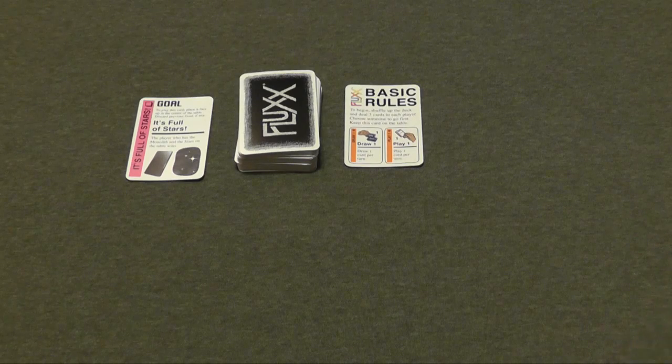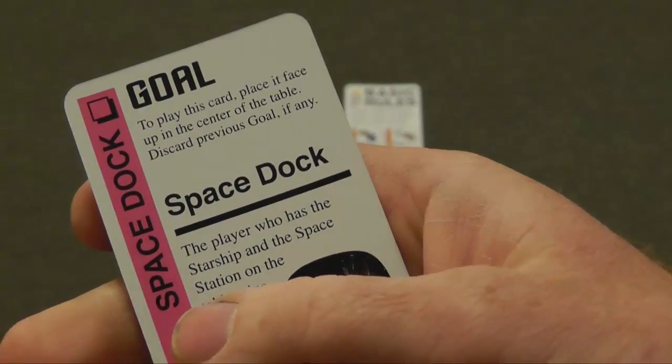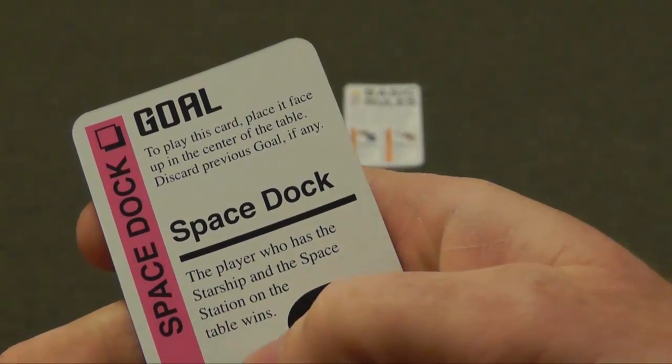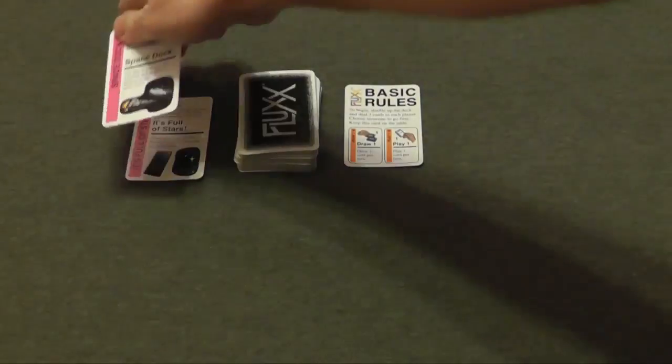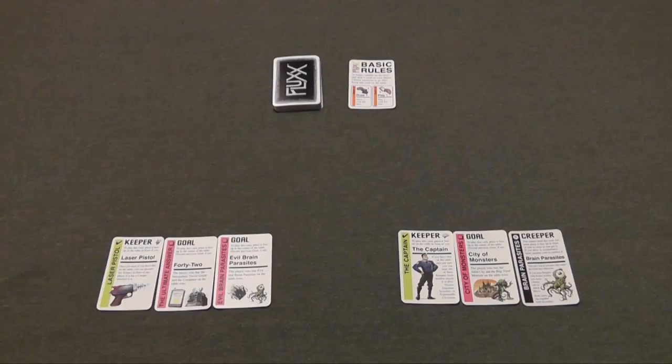Later on during the game, someone else could play a different goal card, such as this one, the space dock. The player who has the starship and the space station on the table wins. They play it, which replaces the previous goal, and that goes into the discard. Players' hands are usually hidden, but I'll place player one's hand here and player two's hand here just to make this easy to demonstrate.